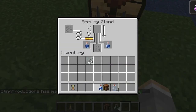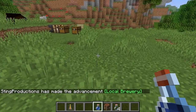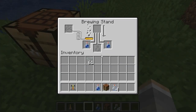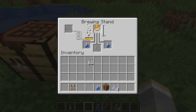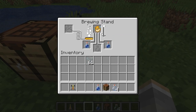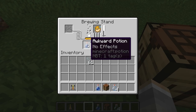There it is! Awkward Potion. Pretty simple. And if you drink it, nothing happens to you. It's just an Awkward Potion, it's just weird. But from there, that's when you go to put your special ingredients in. Like if you did a Puffer Fish, that would give you underwater breathing. And then you put redstone after that, it increases the time. Anyways, that's what the Awkward Potion is for — it's for the next steps in brewing.